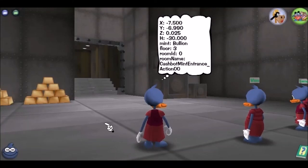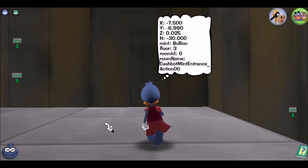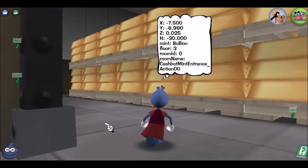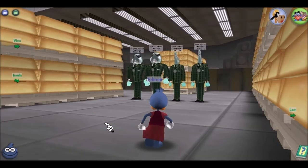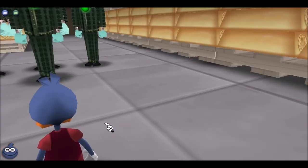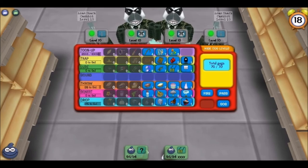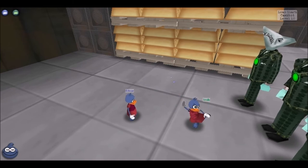Hi guys, so today I'll be going through a Bullion Mint while on four soundless toons. I chose Floor 4 because it's one of the 44-cog mints, so this way I'll be able to show you how to do it when you have the most cogs possible. My one toon went ahead to lure while the other toons are catching up — this is a very common strategy, and for the most part you are going to lure and have all four cogs lured before you begin fighting.